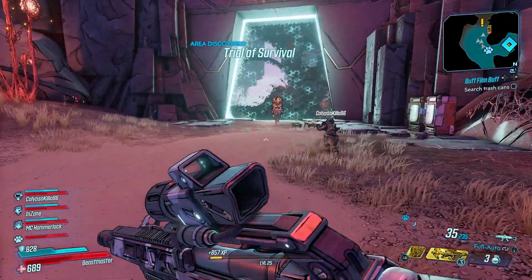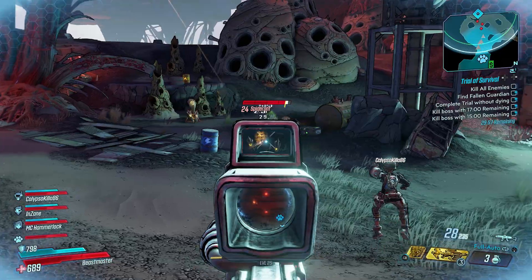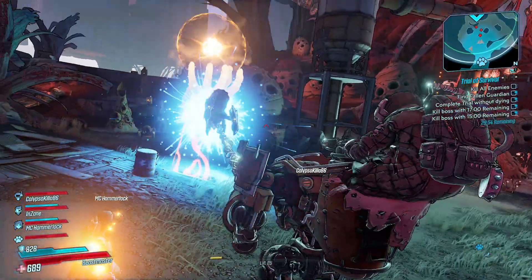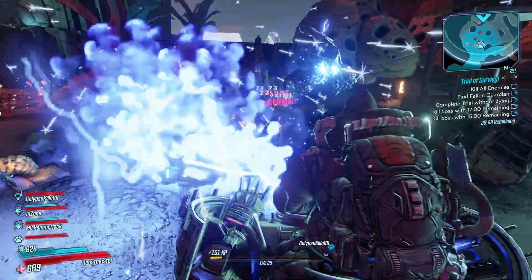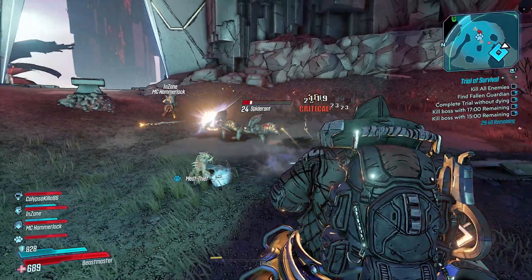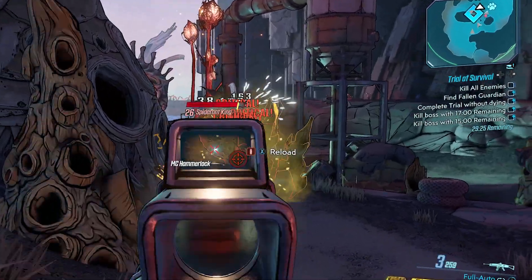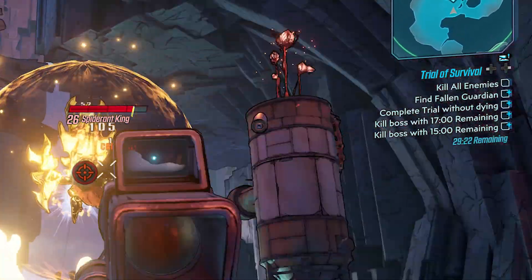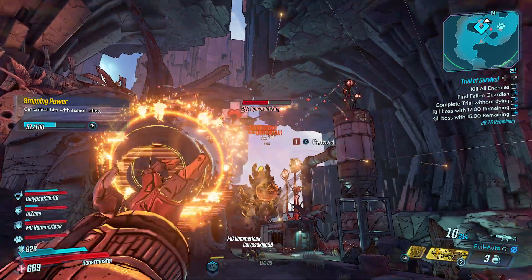Everything that's new for Gamescom 2019 — Borderlands is coming out next month, we haven't got that long to wait. Gearbox have revealed exactly what the end game is going to look like. So once you've got the billions of guns, you really need somewhere to use them. They've revealed the Proving Grounds, which are end game content — 30-minute chunks you can play in split screen, co-op, or solo. Basically it's three horde-mode style arenas you go through on a time limit, and there are challenges on the right-hand side of the screen that, if you complete them within the time limit, you unlock even more loot.